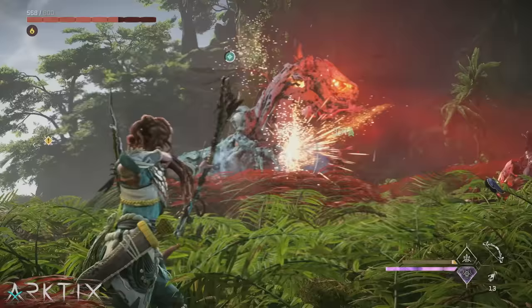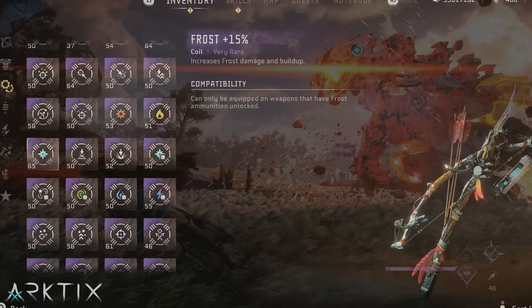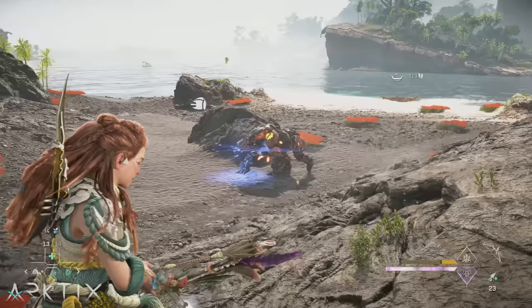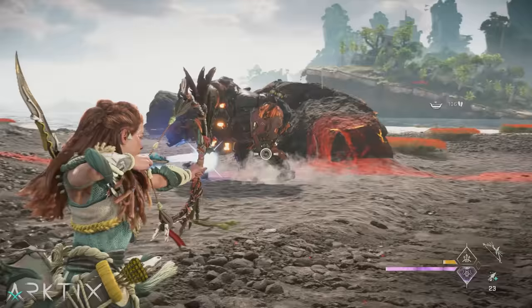While impact damage isn't their strength, hunter bows are very good at applying elemental states, with frost of course being the strongest. Even on a single playthrough you can get 6 copies of the 15% frost coil, and using 5 of them on the Sun Scourge is definitely very strong. However, 15% overdraw, concentration, and agility also boost elemental buildup by the same amount, and they can boost any element — so something like 3 15% frost and 2 15% overdraw on the Sun Scourge is a clever set.